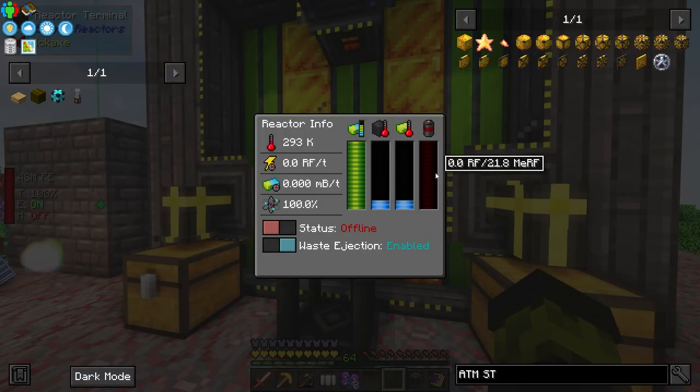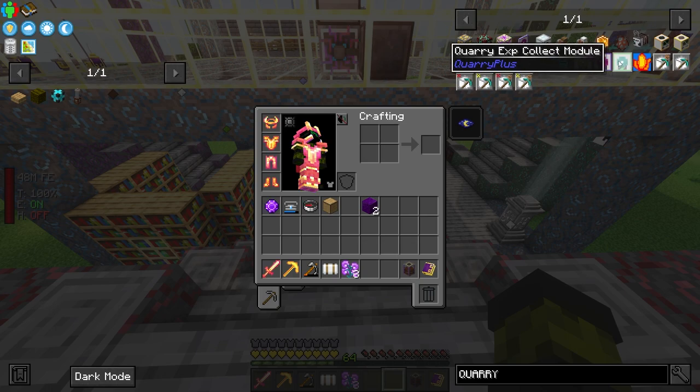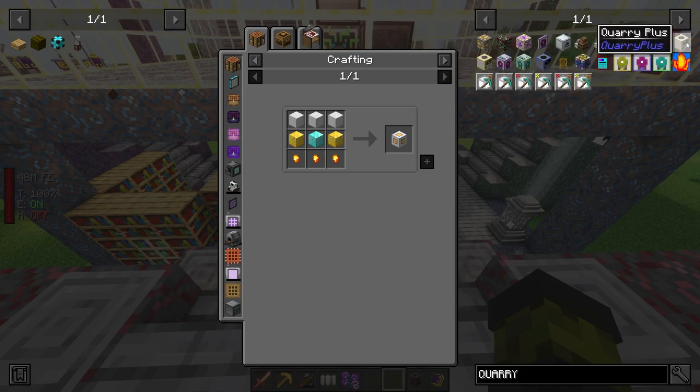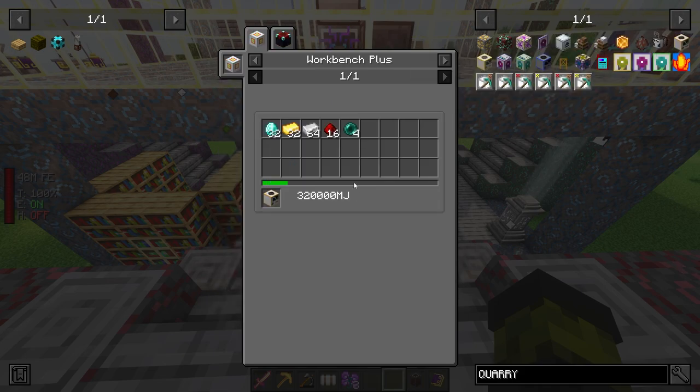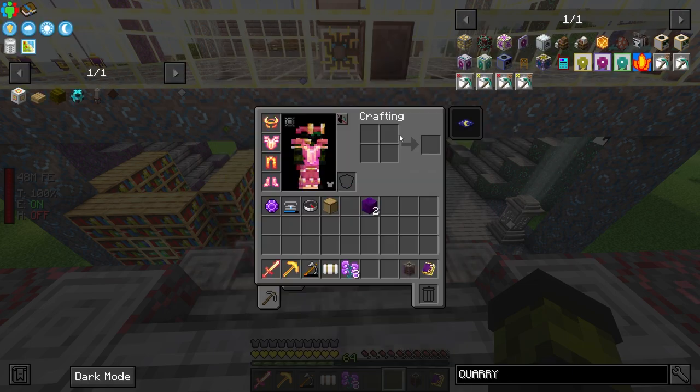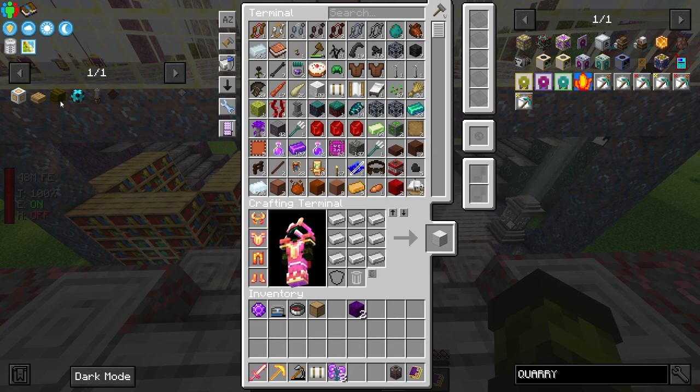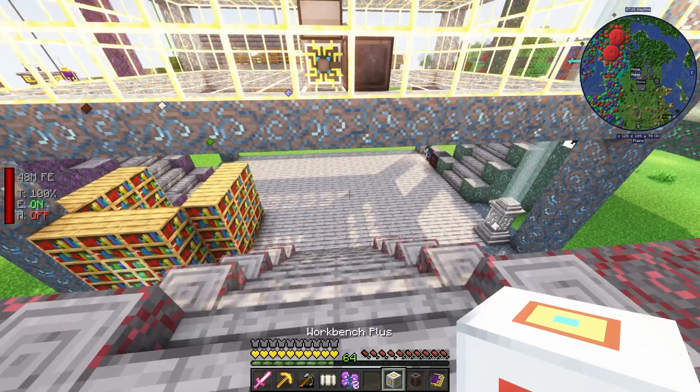One thing that I want to look into is the Quarry Plus. In order to create the quarry we need to create first the workbench and then it needs some power. So let's try creating this — let me create the workbench. We need three of them, two gold, and one block of diamond. There we go, let's try to place it right here for the meantime.